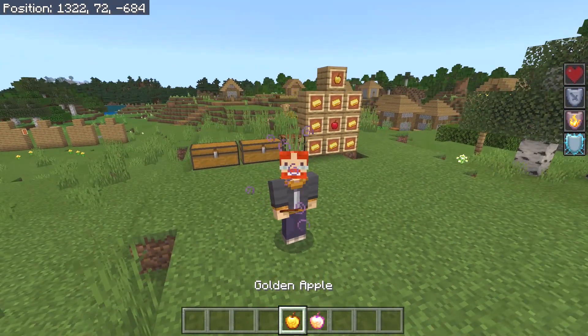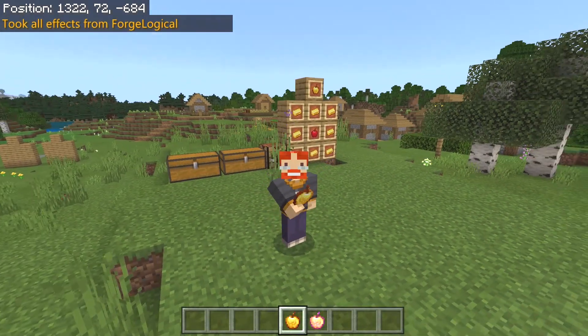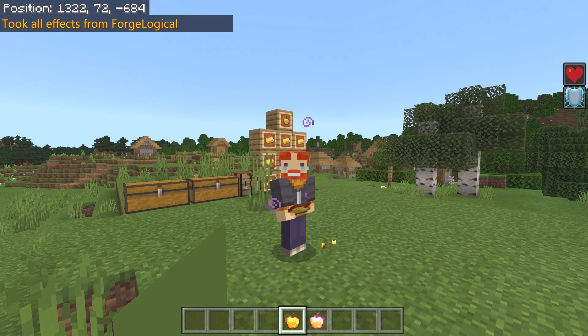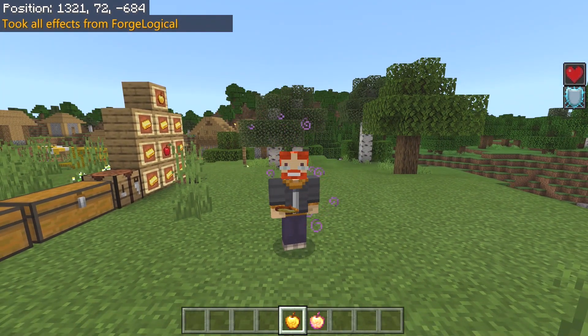If I go ahead and grab the other apple and remove my effects really quickly — as you can see, I eat it up and now we get ourselves regeneration for a smaller amount of time, and we also get ourselves the absorption effect.